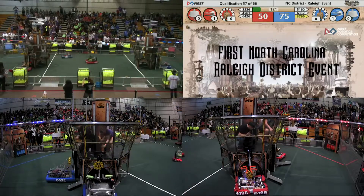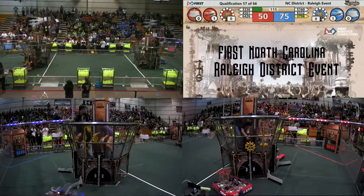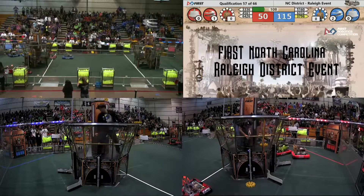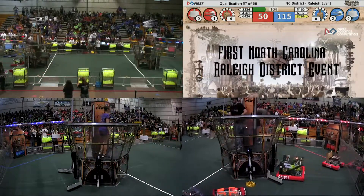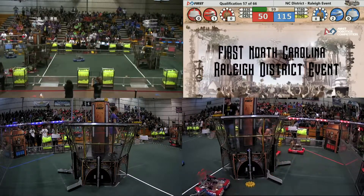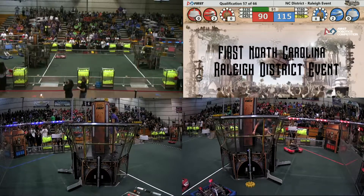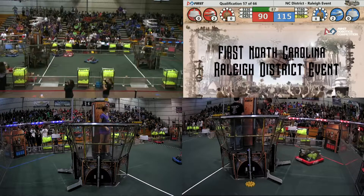A little bit of defense in the center by 5160 as both bots head to their retrieval stations. 4561 collects a gear from the Red Alliance Retrieval Zone. Looks like a gear has slipped from the Red Airship. Not to fear, as 4561 delivers a gear to the Red Airship. 3796 is at the Blue Alliance Retrieval Zone trying to collect a gear. 4561 zips back and forth from the Red Alliance Retrieval Zone to deliver another gear to their airship.